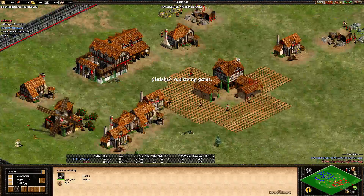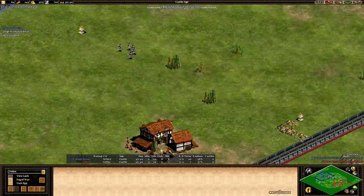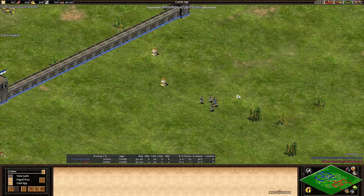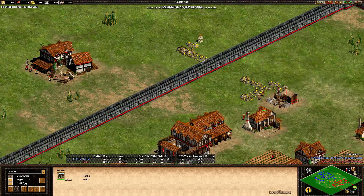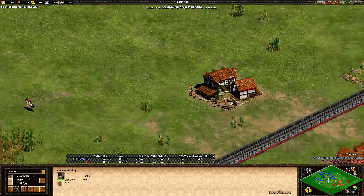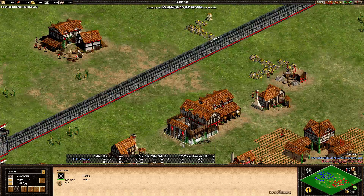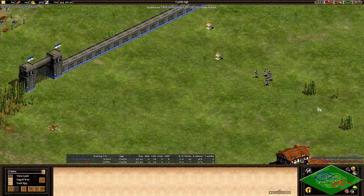I don't think he resigned just because of the archers — there's a bit of a backstory here. But he knows he'd be behind and it would be a very tough battle. He knows Slam is going to go aggressive. So that's game six to Slam.